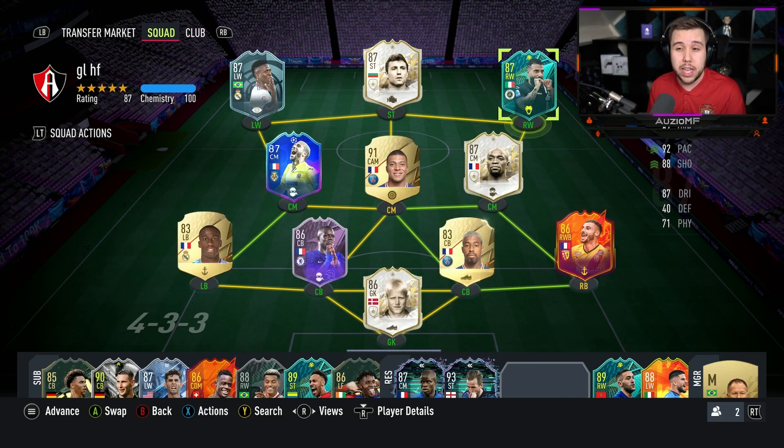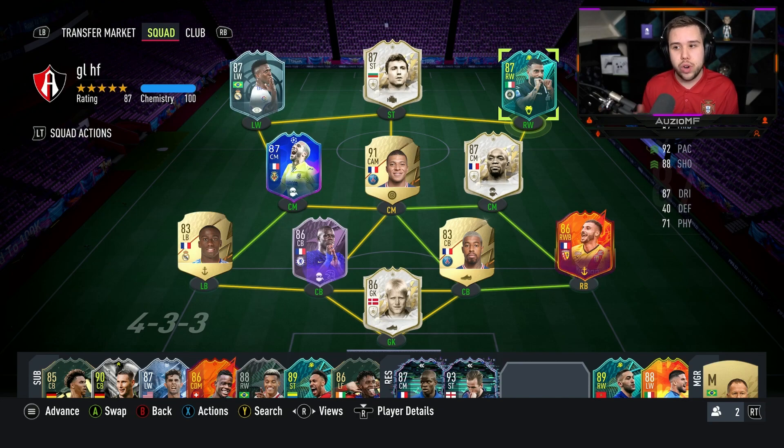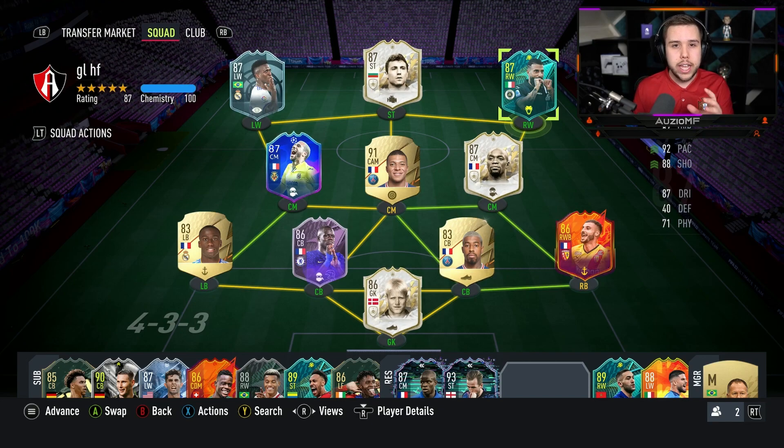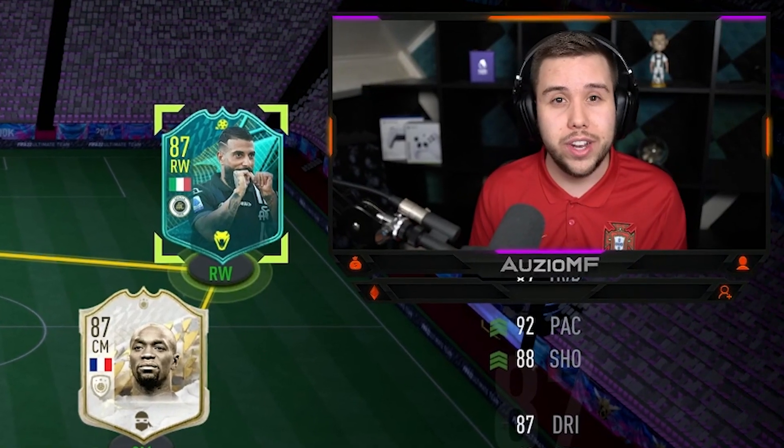I've gone for icons — Makelele and Strikov to get him on full chem. I'm going to play this guy in two positions: down the right in a 4-2-3-1 in a RAM position, and also in a striker position in a 4-4-2, because I really want to see how good his shooting ability is. Let's get into the games.